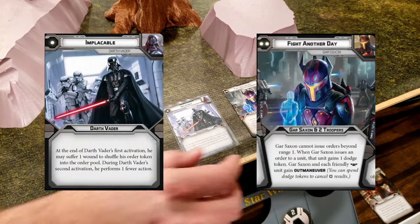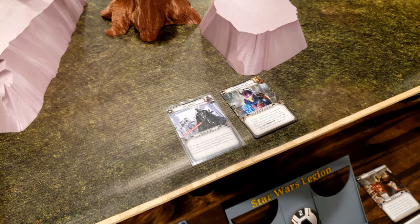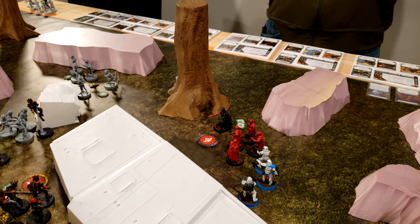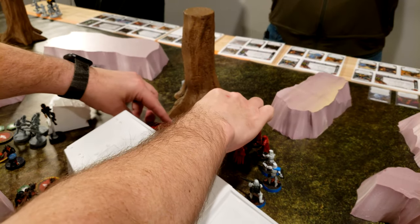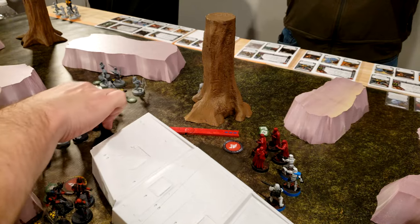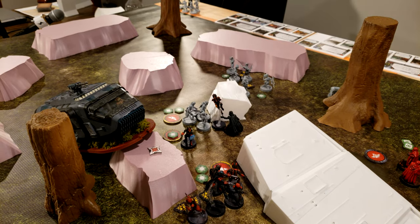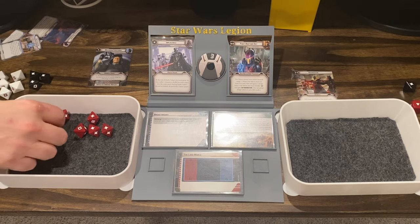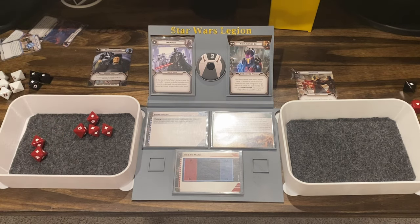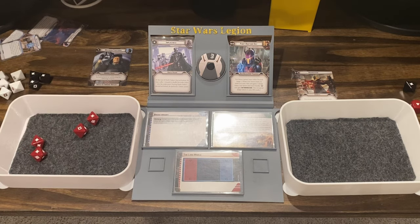I have Implacable — fight another day. My order goes to Vader. Vader is going to use Force Reflexes to get a dodge, activate Burst of Speed, then move the AT-AT around. He's going to move here, close with these Mandalorians, and attempt to slice them. I'm going to spend both surges. He hit everything — not unusual. You have two dodges, which you can use to dodge criticals.